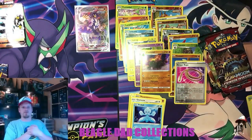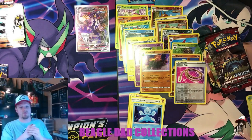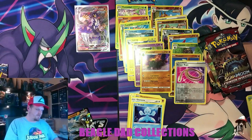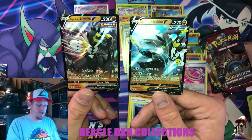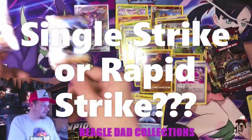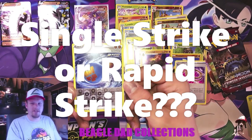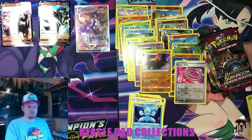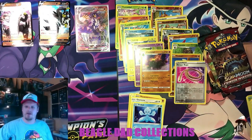If you guys enjoyed the video, a like is very much appreciated. Go ahead and subscribe if you're new here, and comment down below — what's your favorite version of Urshifu? If you're on Team Single Strike or Team Rapid Strike, I would like to know. Personally, I think Rapid Strike is a little cooler just because I like blue more than red and I think the Rapid Strike energy looks dope. Hopefully you guys are having fun pulling these packs — let me know what your hits are, because I always like to know. Until next time, have a good one.